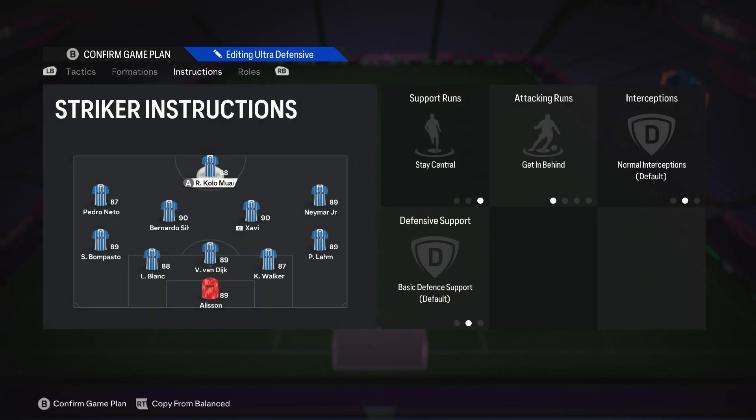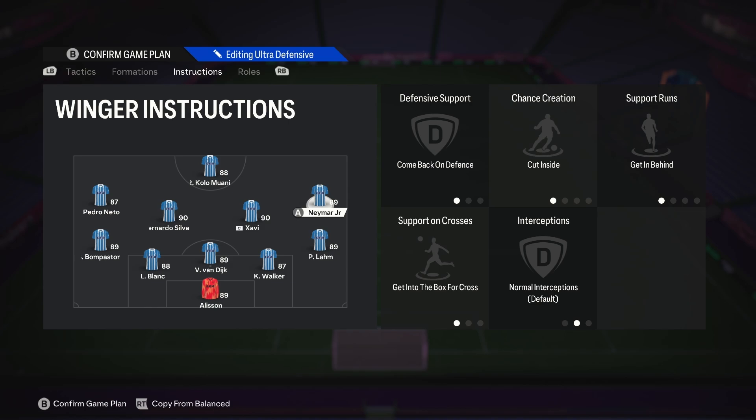Down to the instructions: your striker is on stay central and get in behind. We want to keep him in motion because we don't have too many players up top, so we should use every run we can get. The right midfielder and the left midfielder are both going to be on come back on defense, cut inside, get in behind, and get into the box for crosses. This formation is about spamming sideline plays and cutbacks, but these two players need to cut inside to make space for the wingbacks to overlap and take the space in the wings.